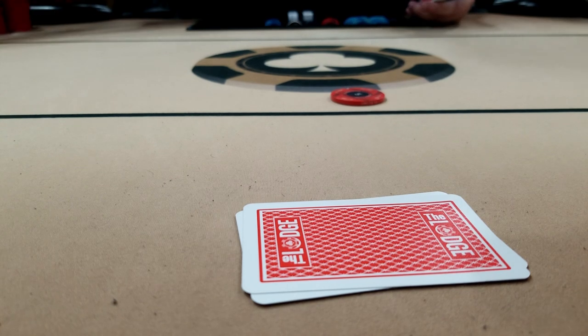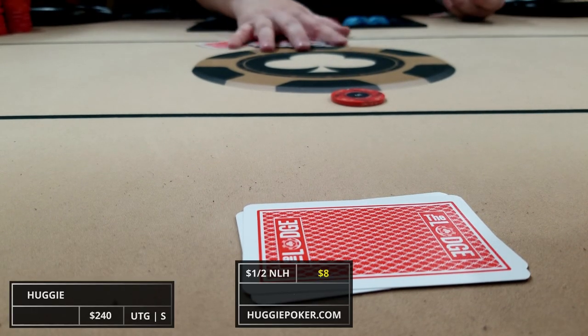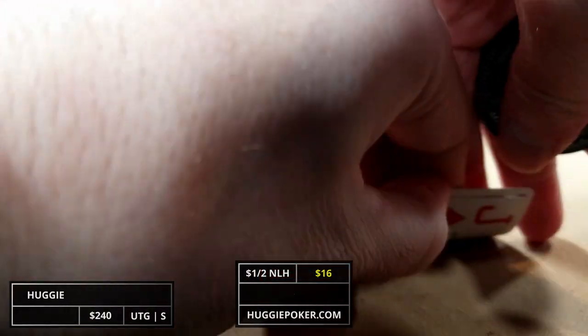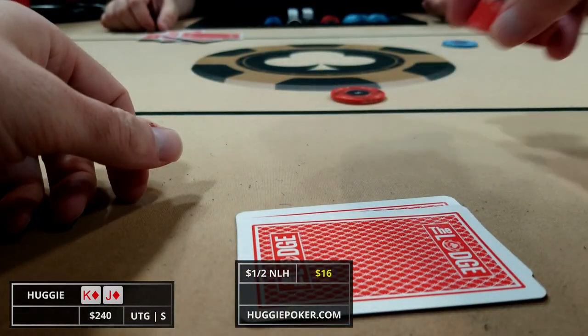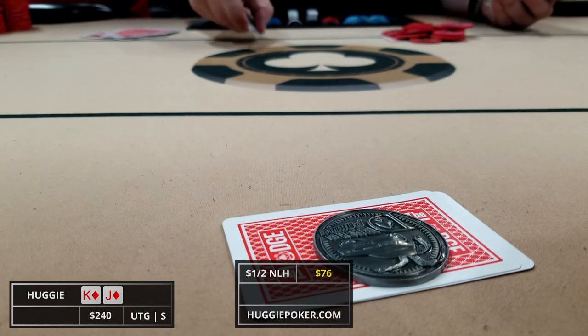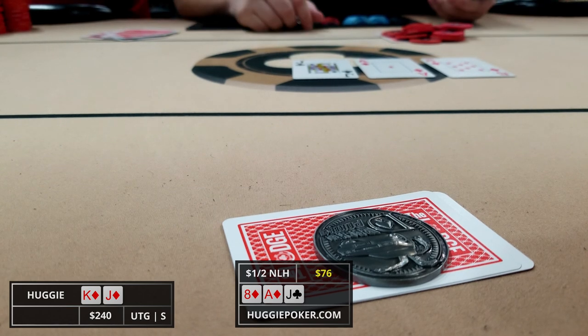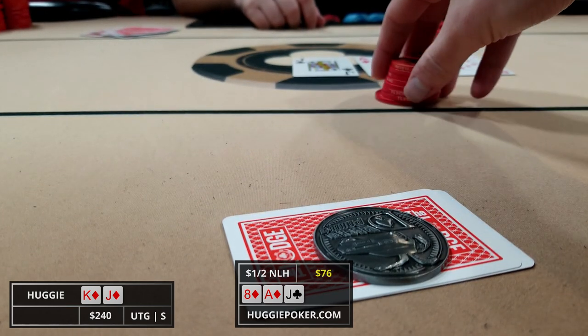Now that the first orbit's over, it's about 10 minutes until we pick up our next hand. We're under the gun and straddle for five. There's one limp, the big blind calls, and we look down at king-jack suited. I raise it up to 25 and both players make the call. The three of us head to a flop of eight-ace-jack with two diamonds — we've got second pair with the nut flush draw. The big blind checks and we c-bet for 40.